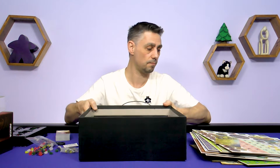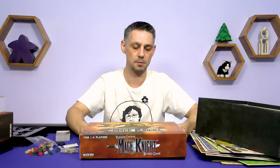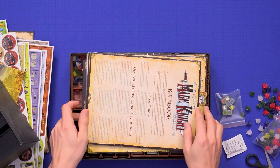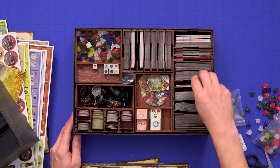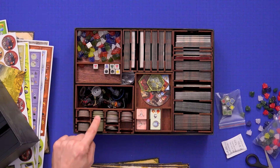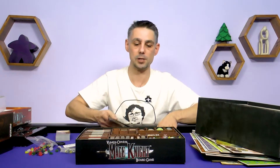Now on to the second part of the video. This is Mage Knight — my current copy of the game. I haven't opened this for years. The first thing you'll notice is there's a very nice box insert — this is the Daedalus Productions box insert for the game. All of the cards are sleeved and it's got all of the expansions in there. I'm not 100% sure whether Shades of Tezla is in here because this expansion box was produced before Shades of Tezla, so I need to check that.